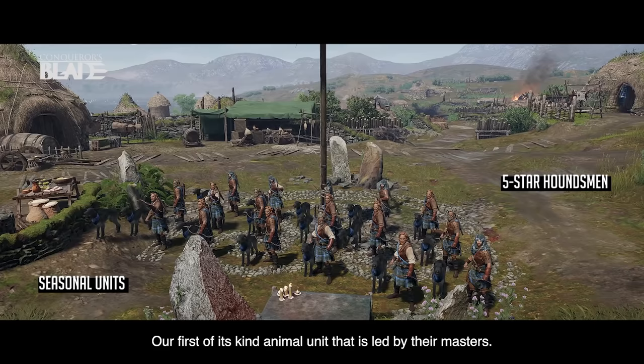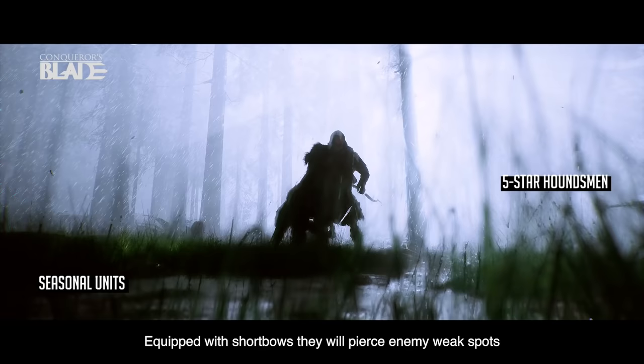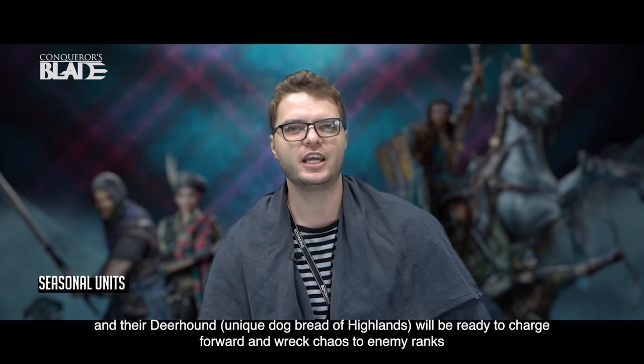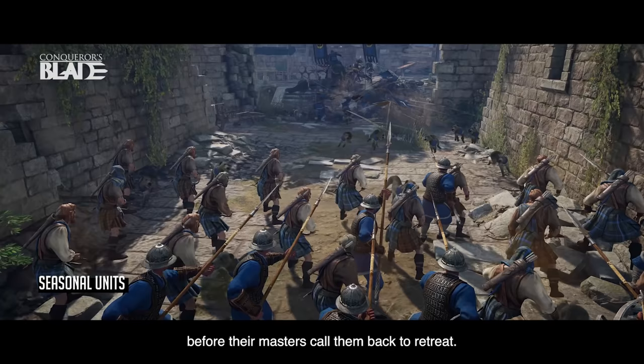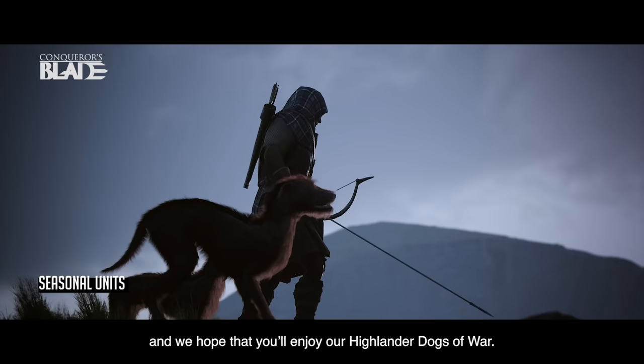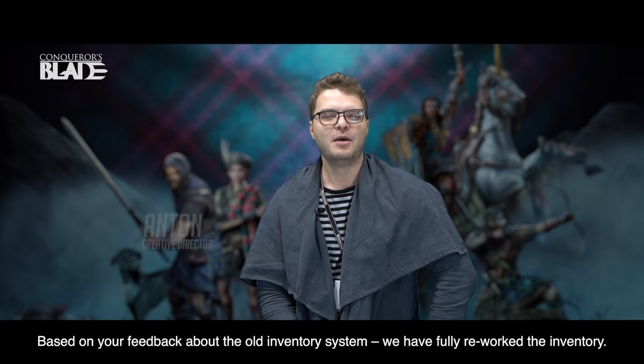Tier 5, Houndsmen, is our first of its kind animal unit led by their masters. Equipped with short bows, they will pierce enemy weak spots. Their deerhounds — a unique dog breed of the Highlands — will be ready to charge forward and wreak chaos in enemy ranks before their masters call them back to retreat. It's a unique hybrid unit and we hope that you'll enjoy Highlanders' Dogs of War.